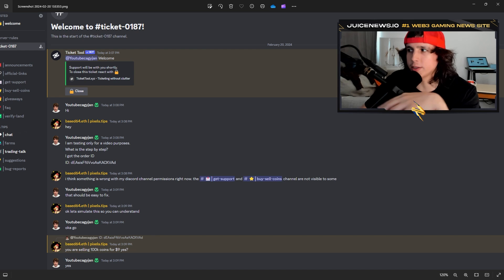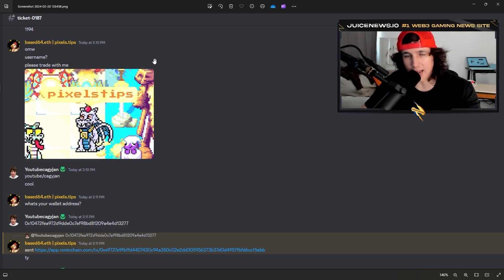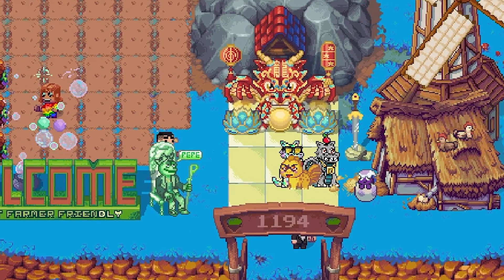I went into their Discord for tutorial purposes, created a ticket, and was received by the owner of the site. I told him my order ID. He confirmed: you want to sell 100 coins for nine dollars — I said yes. He then asked me to meet at a certain spot in the game, whether it's a land or in the middle of Terra Villa. You guys have to coordinate to meet up in a certain land, in the middle of town, or maybe in the Box Galore.